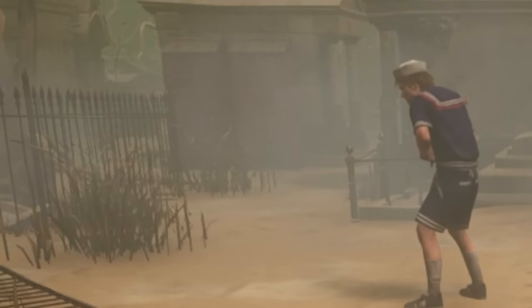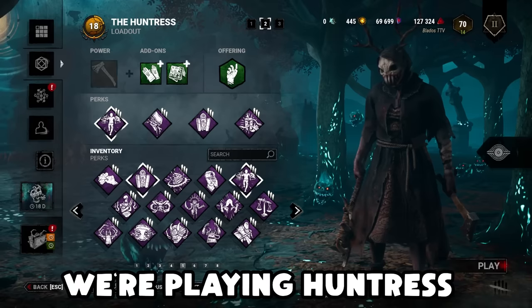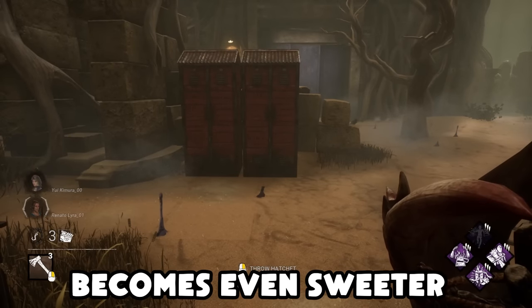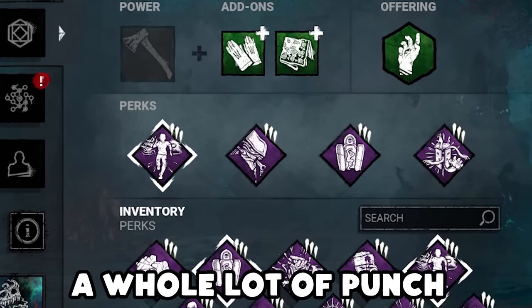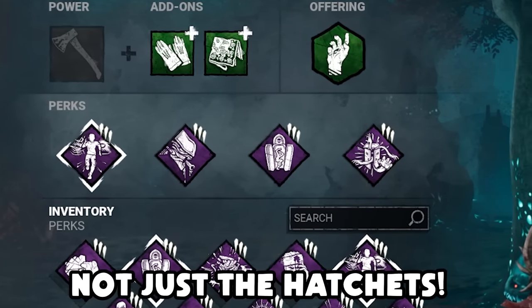How did you miss that? You couldn't hit the broad side of a barn. Oh yeah, this bad boy can fit so many hatchets in it. In this video, we're playing Huntress with a one-stop locker shop for all of your hatchet throwing needs. This one-stop shop becomes even sweeter thanks to Huntress' new reload speed buff, cutting it down from 4 seconds to 3 seconds. We're also packing a whole lot of punch with these perks that we might as well be throwing the entire locker at survivors, not just the hatchets.